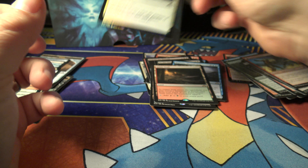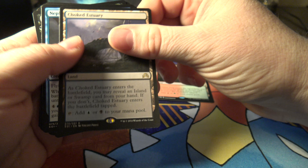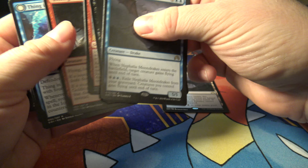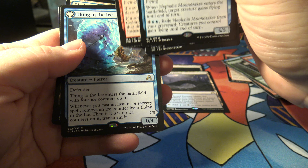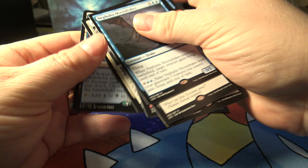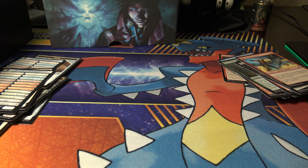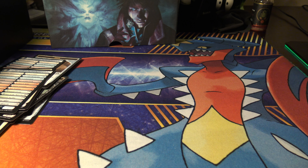So what do we got overall: a chaplain's blessing common foil, one foil out of the whole box. Game trail basically a seven dollar card, the nineteen dollar card, a few bucks here - one of them's like an eight to nine dollar card - and then the choked estuary again. That's it guys. I'm going to be doing an unboxing of the Walmart mystery boxes next. I got two boxes so I'll be doing two separate videos. Thanks for watching, see you later.